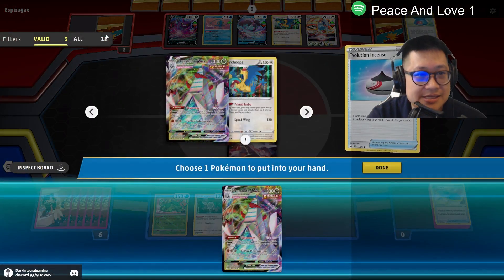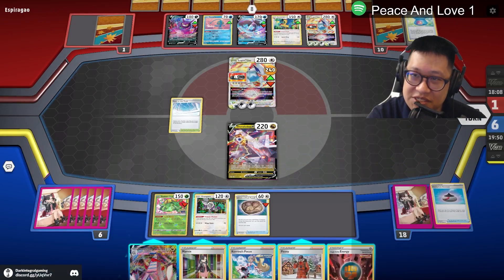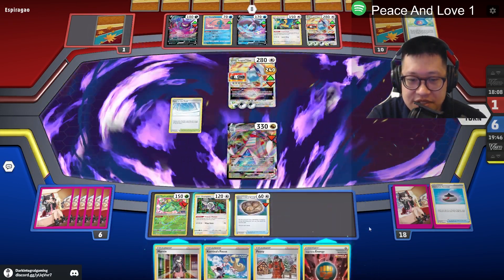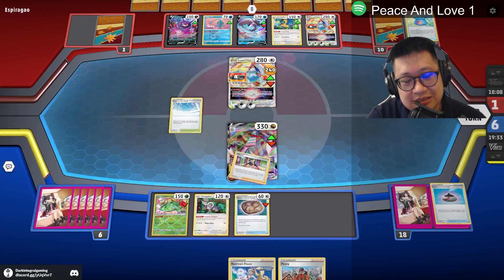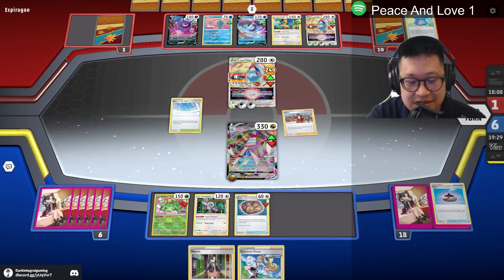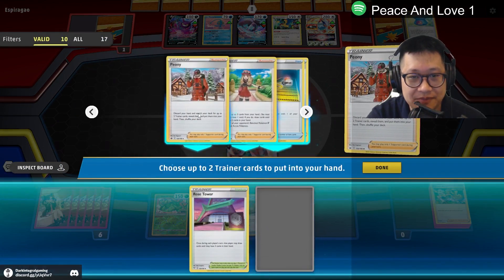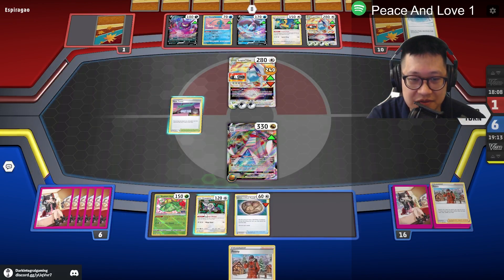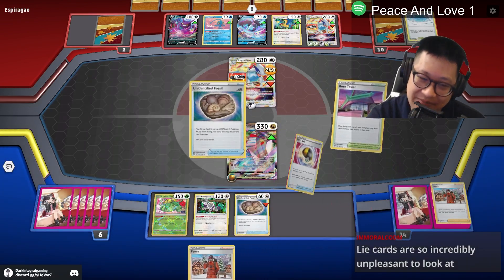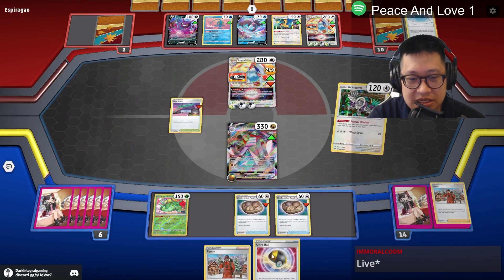I screwed up this game because I didn't have this here. I might just have to Marnie that hand out and try to get lucky, because that's too many cards. Please tell me there's another stadium left in the deck. There is another stadium right there. I can Rose for it, but he just has too many cards in his hand right now. I might just have to Rose for it. Rose Tower! And maybe Peony for next turn. Rose Tower will actually give me some more cards too.